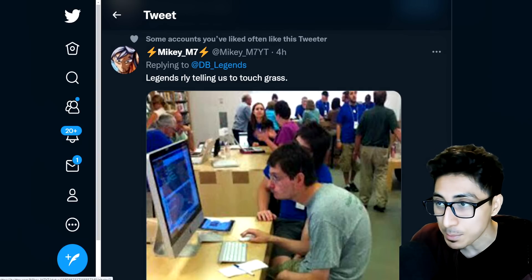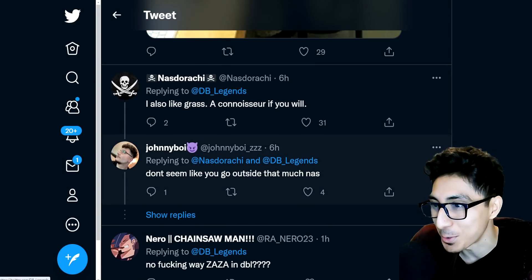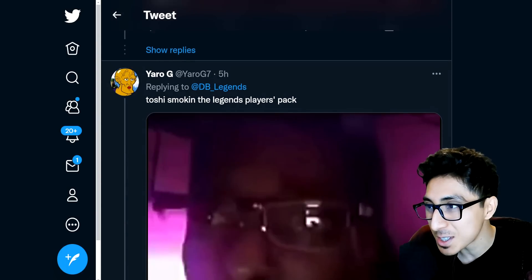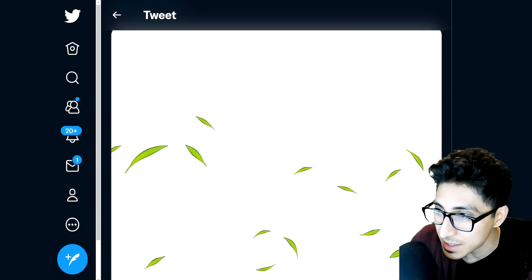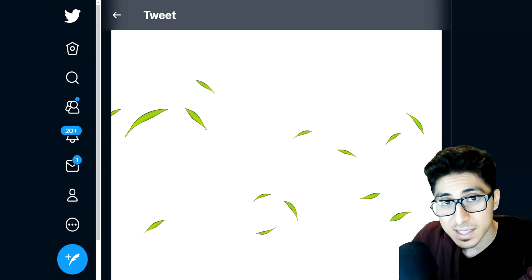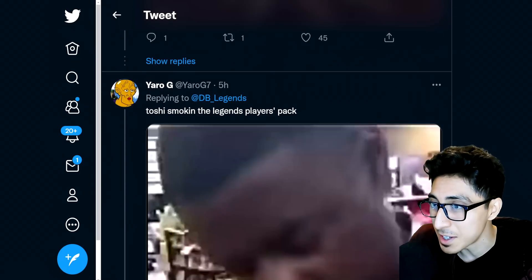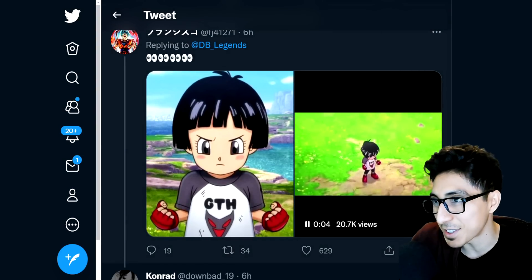I just want to see some of the responses here. Legends really telling us to touch grass — they're telling all Dragon Ball fans to touch grass, me included. I also like 'grass connoisseur' — superhero Pan, let's get it. Toshi, whenever he's in these reveals, he's a little bit glazed over, like 'where am I?' The decisions he's making are very questionable, he must be on that 420 stuff.